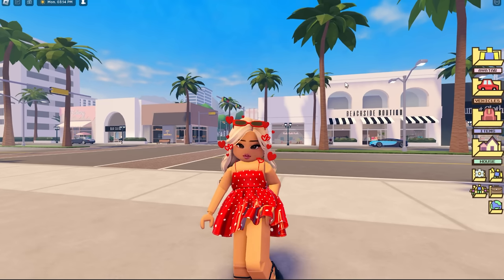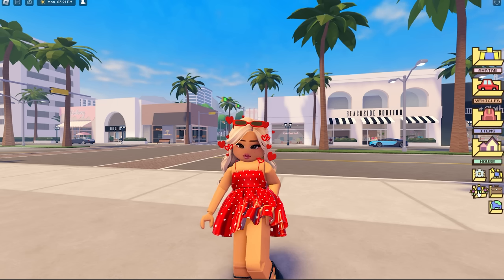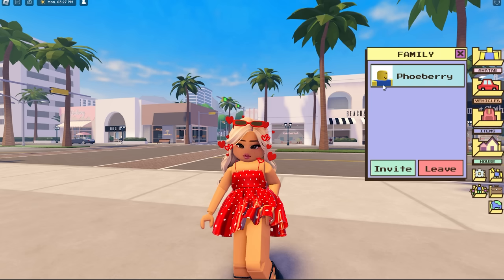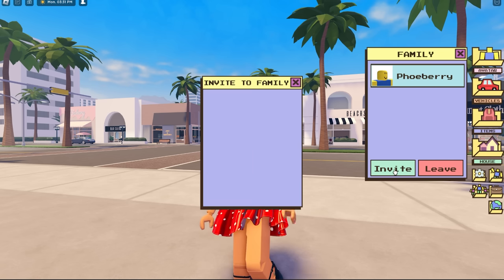Now if you need help with your role plays or want people to role play with, you can make your own server. On the right we also have a new family icon — click on it and it says 'Create Family'. If I had people like Poppy, Buddy, Josh, or Lily in my server I could invite them. Right now it's just me so I can't invite anyone, but let me test it out.